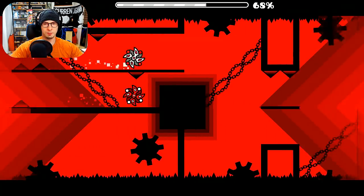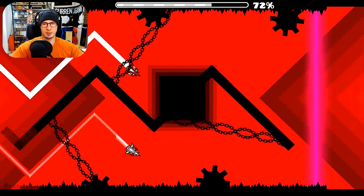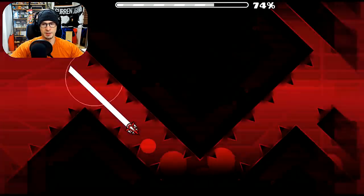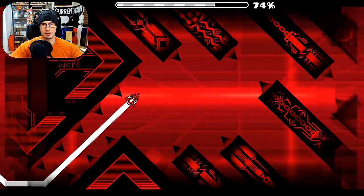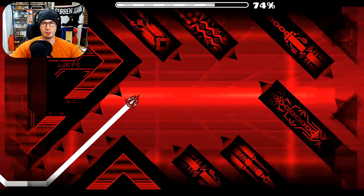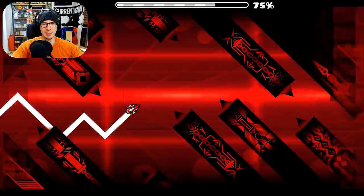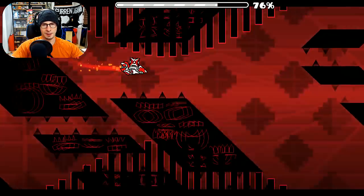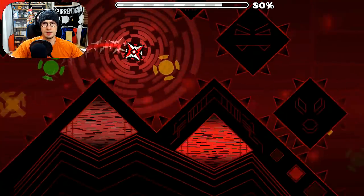Then you focus on the one on the bottom. Because with the one on the bottom, there's a spike and it's really easy to go up too early. So you focus on the bottom one. And then this wave part is pretty simple — there's a lot of room. This part trips me out — you go on the bottom, and then up and then down. But I die, you know? This part is really weird and I can't ever do it consistently. And that's gonna frustrate me. That's one of the annoying parts I was telling you about.